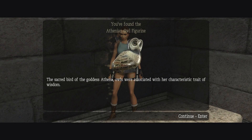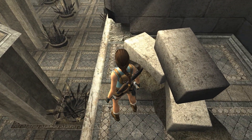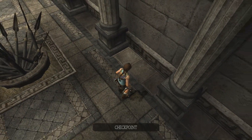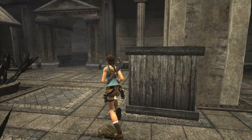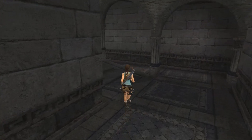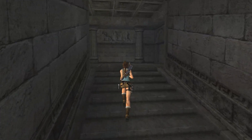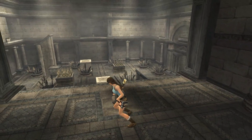The sacred bird of the goddess Athena — owls were associated with her characteristic trait of wisdom. Be careful leaping down though; if you leap down onto those spears, you'll die. All the others are going down as well, it just takes longer. Let's get the artifact on the other side of the room — that one's a little bit of a shorter path. And they keep giving us checkpoints — that's very kind of them.